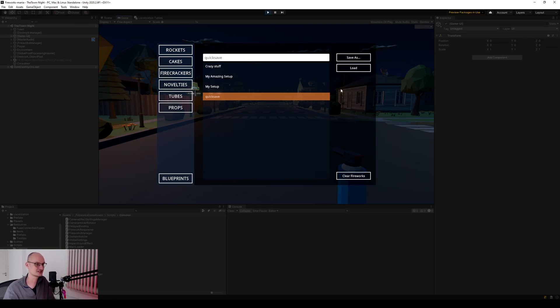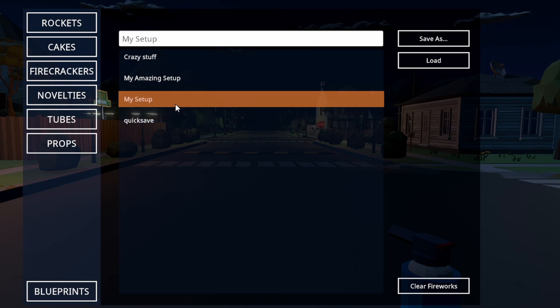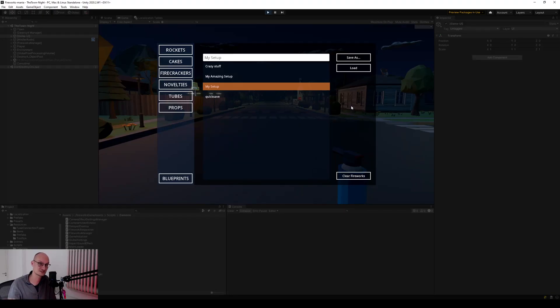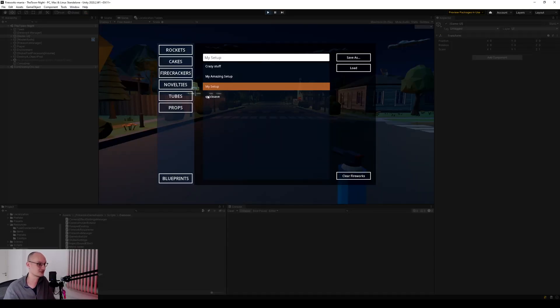The first thing I want to add is a button that actually opens the folder containing all the different blueprint files. First, if you want to have a look at the files and how they are structured, and secondly, if you want to share them with each other — you can take your file from here and send it to a friend, or your friend can send one to you, put it in this folder, restart the level, and then you will see it up in here.